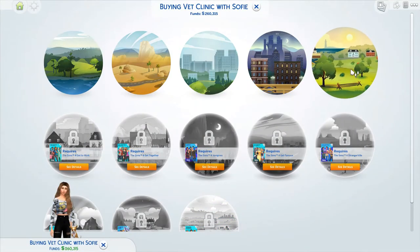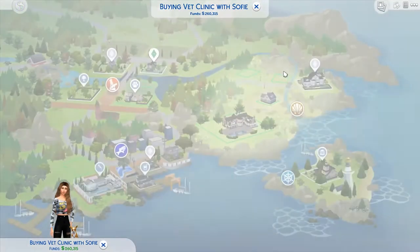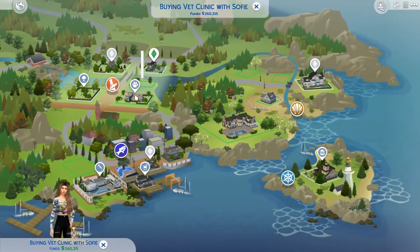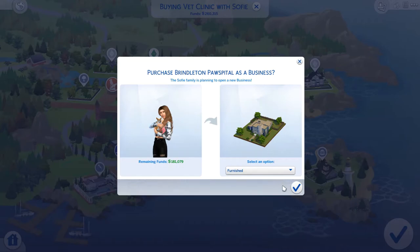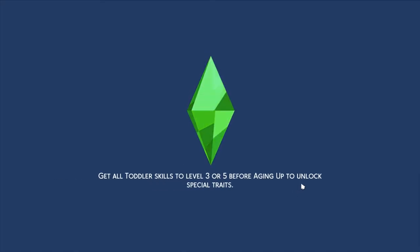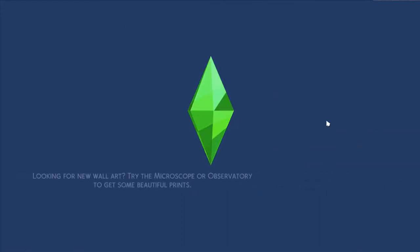First of all, I think we should open and buy a lot nearby. This one is right across from my house, so it's really easy — I can buy it! Oh my god, I'm actually really excited. We're going to open a vet clinic — that's going to be her job.